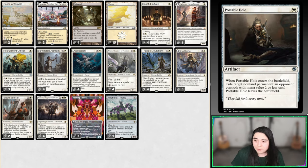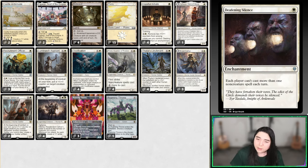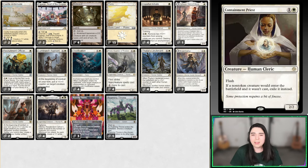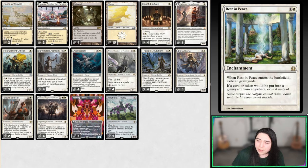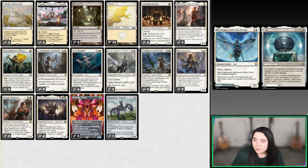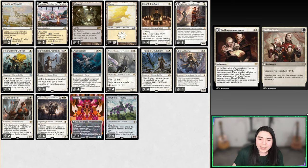On the sideboard we've got Devout Silence for the Izzet and Lotus Field decks, Portable Hole to deal with cheap aggro, Containment Priest to deal with Creativity, Rest in Peace for graveyard decks, another Brutal Cathar for creature exile, a couple copies of Raiden which is good against Control, and four copies of Wedding Announcement — a staple in human sideboards to combat attrition-based decks like Rakdos with a lot of removal.